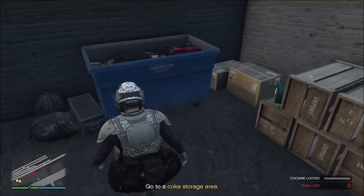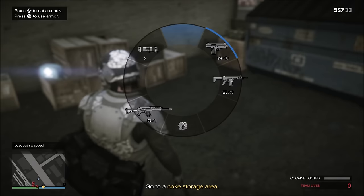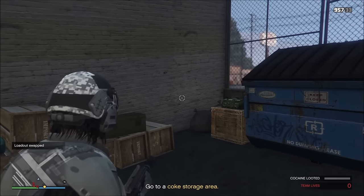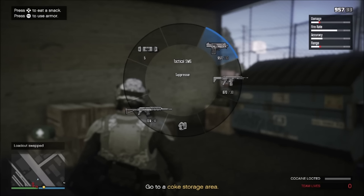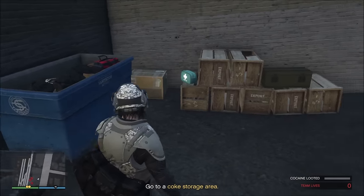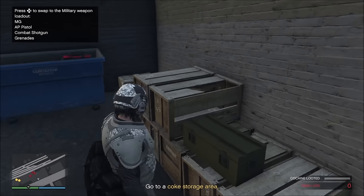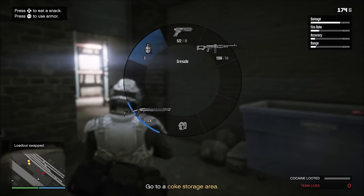Loadout B is the Professionals loadout. You get the heavy rifle, the tactical SMG suppressed — which is in my opinion the best automatic weapon for stealth, good rate of fire, pretty accurate, perfect for headshots — the heavy shotgun, and pipe bombs. Loadout C is for the aggressive approach. You get the MG, which is your best weapon for that, the AP pistol, the combat shotgun, and grenades.